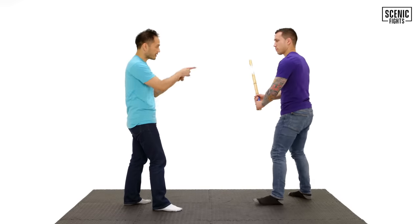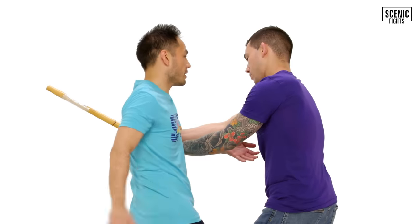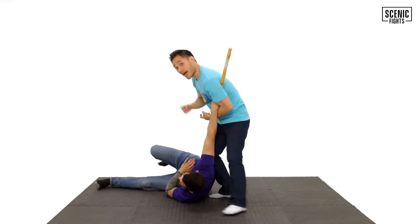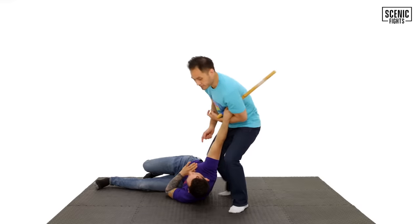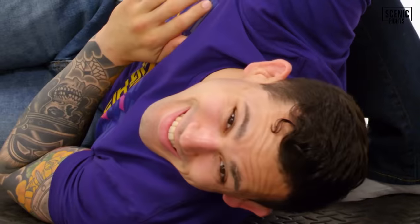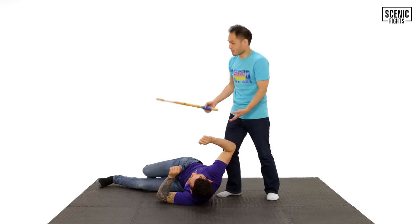Castle sees what's happening. He stops immediately, capturing the arm, doing a headbutt, coming around and doing a hip throw. Now Castle takes the weapon and this guy's done. Castle is now armed with a stick and can fight his assailants with a weapon.